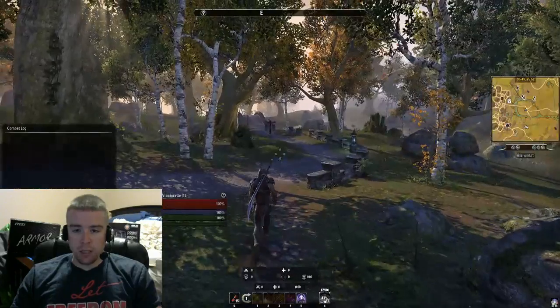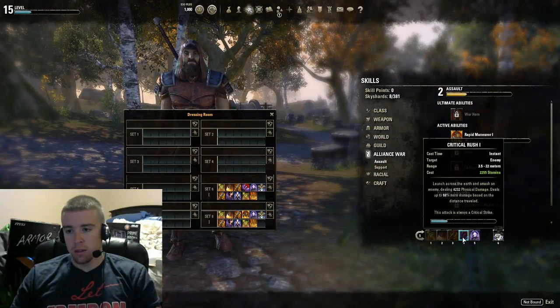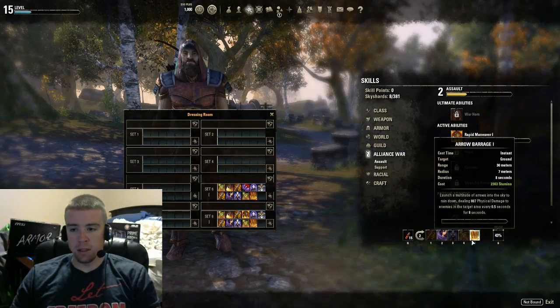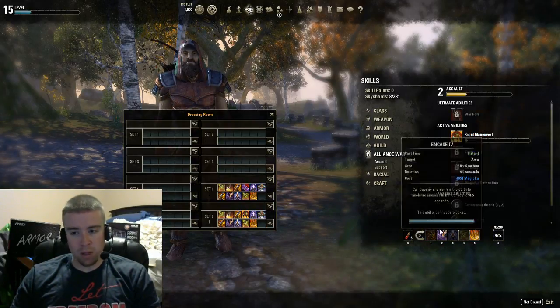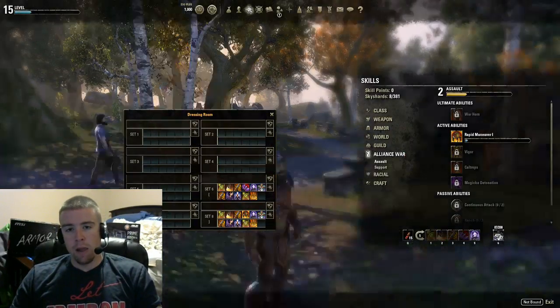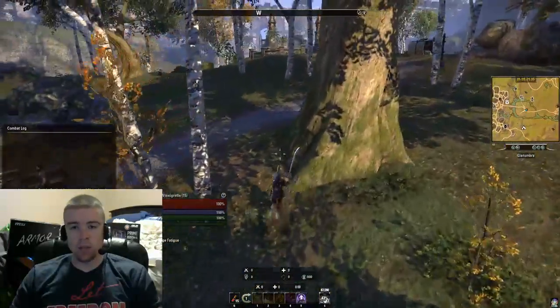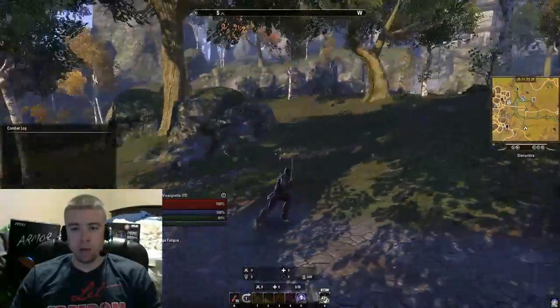I have more two-handed abilities on this side and more bow abilities on the bow side than two-handed abilities, which is fine — that's going to happen. So, you've made it to 15 — now what? What do you got to do?